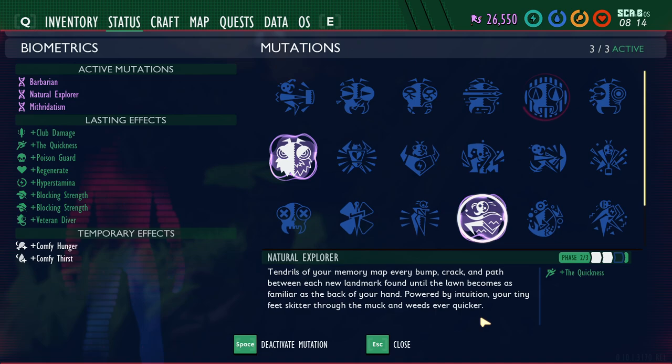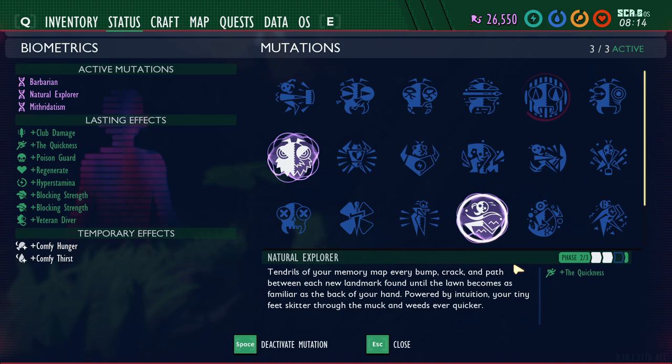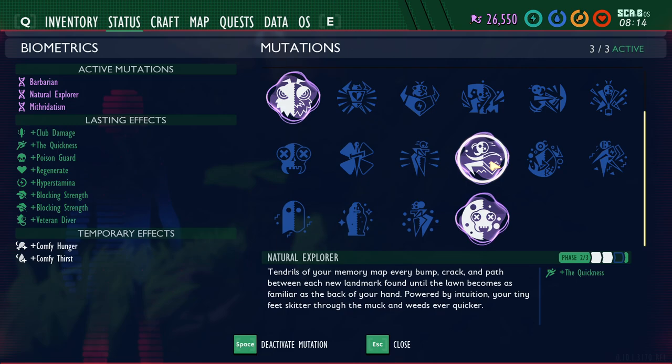Natural Explorer increases your sprint speed by 3% for phase one, 6% for phase two, and 10% for phase three. You unlock phase one by discovering 5 landmarks, phase two by discovering 20, and phase three by discovering 50. Currently there are only about 27 landmarks in the game, so you can only unlock up to phase two. Landmarks include the mysterious machine, the baseball, juice boxes, soda cans, and action figures around the map. This is the only mutation where you currently can't unlock all three phases.